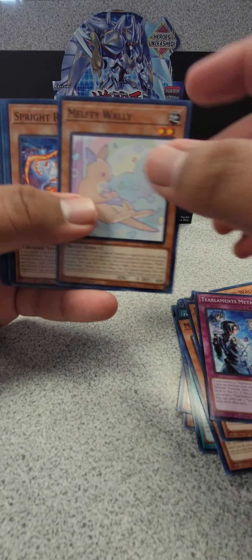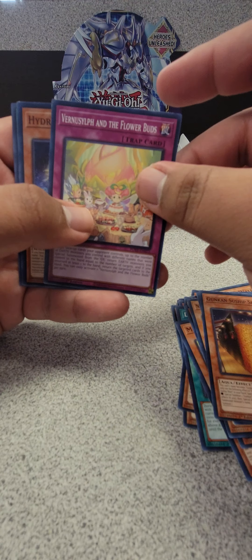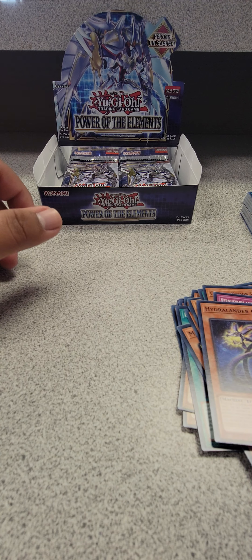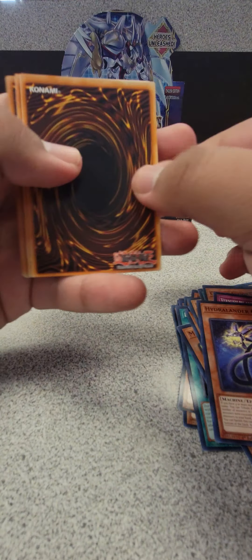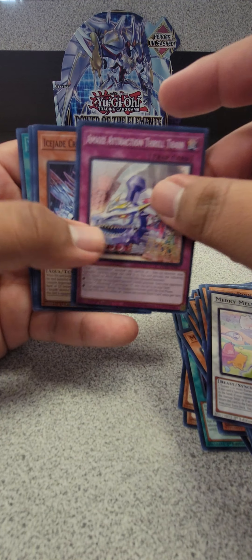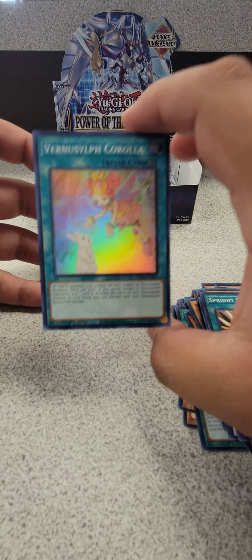Tear Laments Melffy, Sprite Nightmail, Ravenous Gunken, Vernal Sylph, Hydralander, and we got Punk Jam Extreme Session. Let us continue. Double Dust, Nightmail, Melffy, Mary, Amaze Attraction, Ice Jade, Sprite Smashers, and Vernal Sylph Corolla — nice. They named a card after a car!